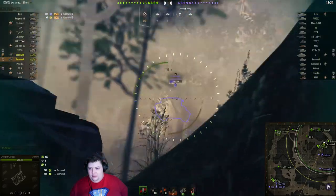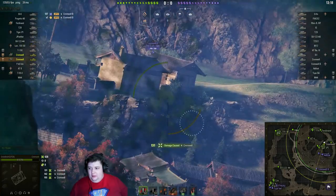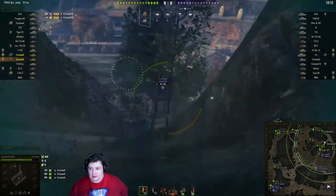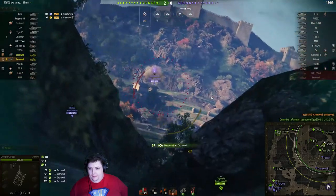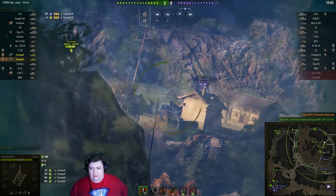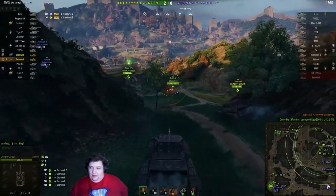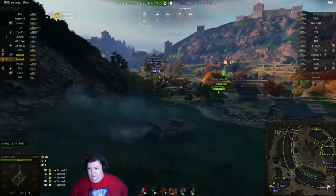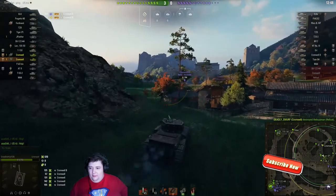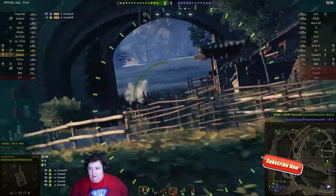These guys are taking turns and mostly hitting their shots. Deadly takes his first hit of the game - unfortunately not able to return fire and kill him, but Bob does take him out. Nice shot does in fact pick the back of that Cromwell. Looking for the Hellcat - doesn't bother to aim or stop, so he doesn't actually hit the target.